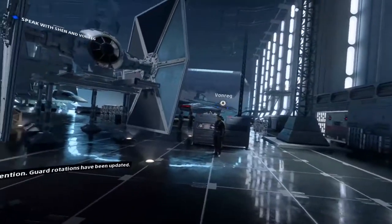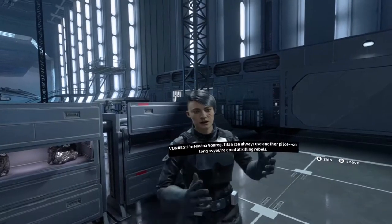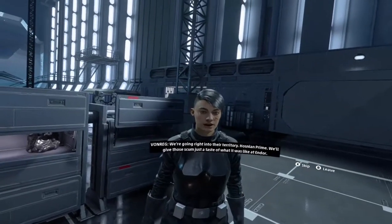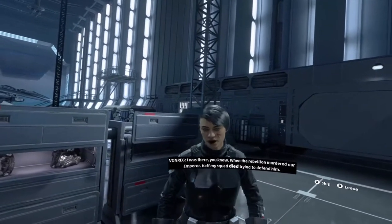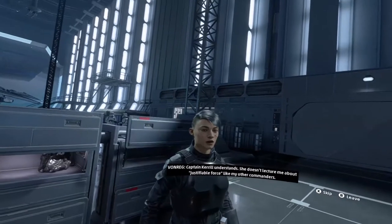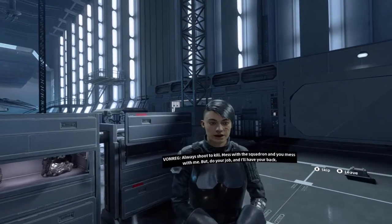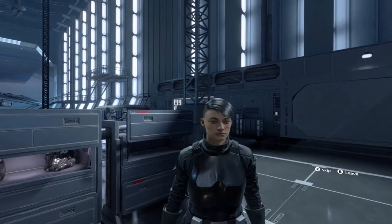We get some talking. You're the new arrival — I'm Havina Vonreg. Titan can always use another pilot, so long as you're good at killing rebels. We're going right into their territory, Hosnian Prime. We'll give those scum just a taste of what it was like at Endor. I was there, when the rebellion murdered our Emperor. Half my squad died trying to defend him. Captain Carol understands — she doesn't lecture me about justifiable force like my other commanders. She knows all I need is a target. Politics are for admirals. I keep it simple: always shoot to kill. Mess with the squadron and you mess with me. But do your job and I'll have your back.